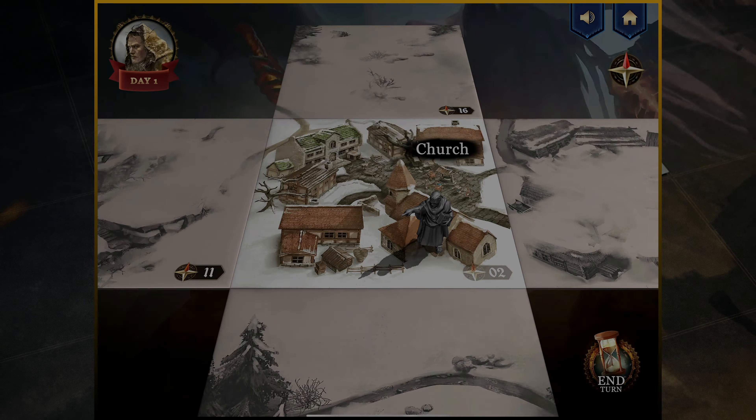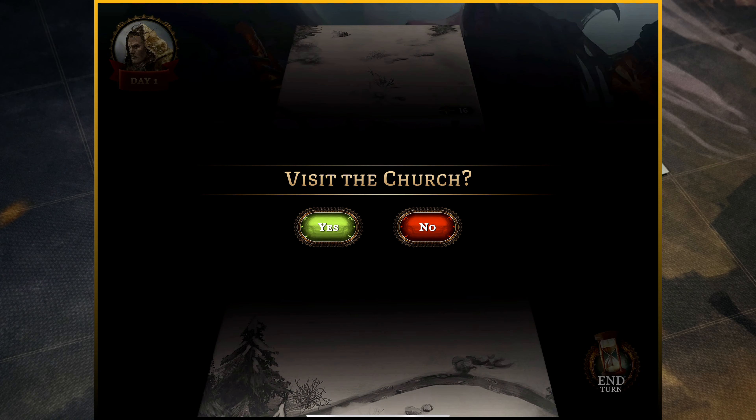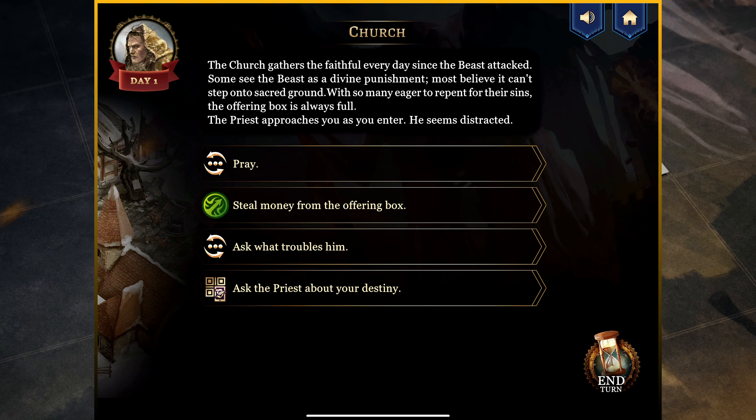Let's head to the app and interact with the church. I'm going to click on the miniature itself. It asks and confirms: do I want to visit the church as my POI or point of interest action? Yes. The church gathers the faithful every day since the beast attacked. Some see the beast as divine punishment. Most believe it can't step onto sacred ground. With so many eager to repent, the offering box is always full. The priest approaches you as you enter — he seems distracted. You can see a number of different things we can do here, along with various symbols on the screen.